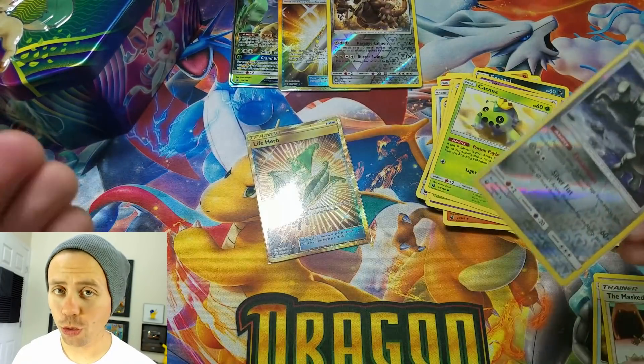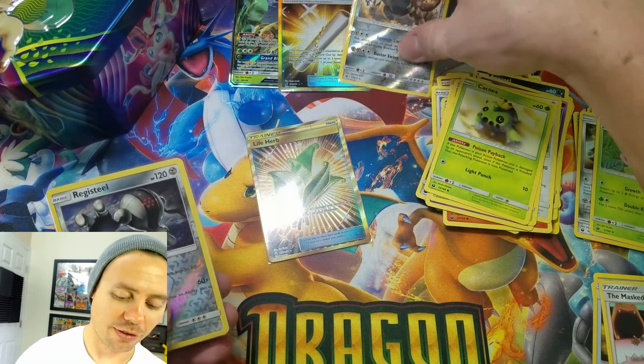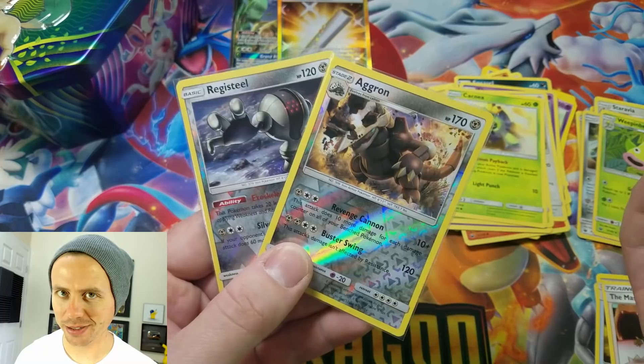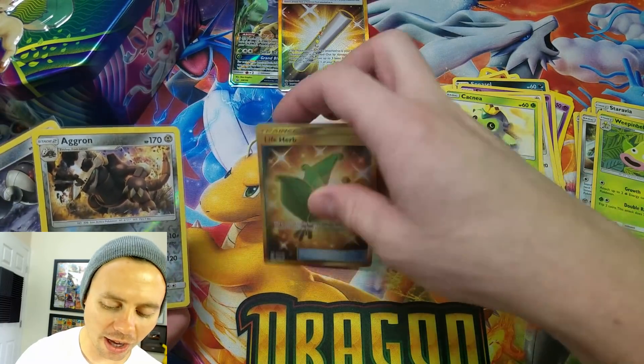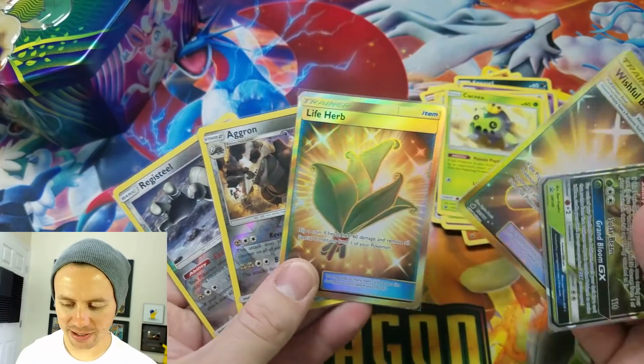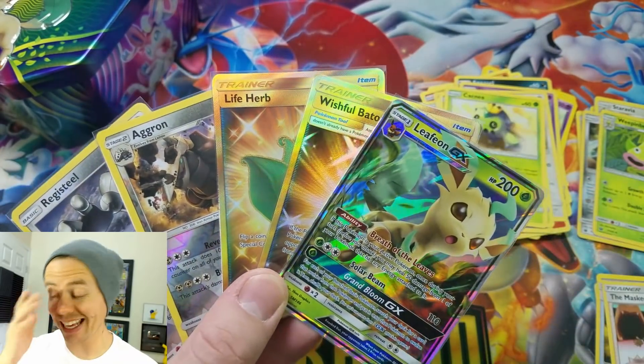Thank you, the Pokemon Company International for such an amazing tin. Look at this - both of the reverse holo rares were metal type energy. Unreal. Wishful Baton, Life Herb, and the Leafeon GX. This is insane.